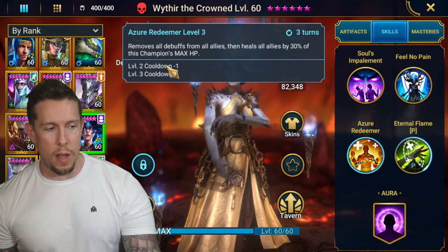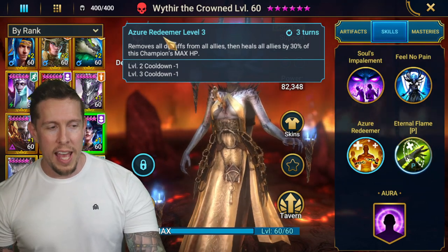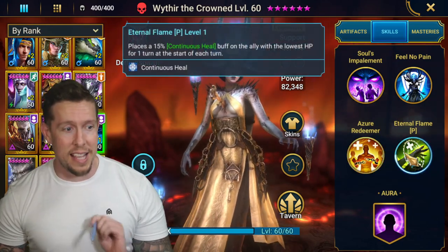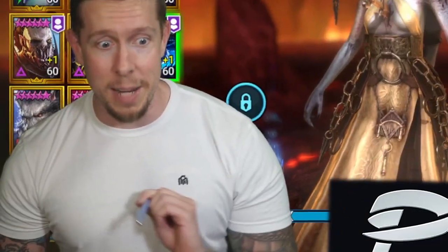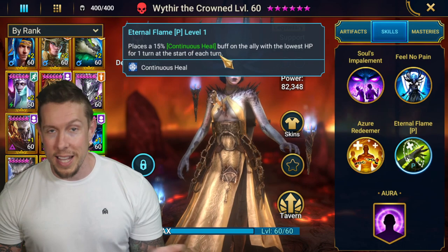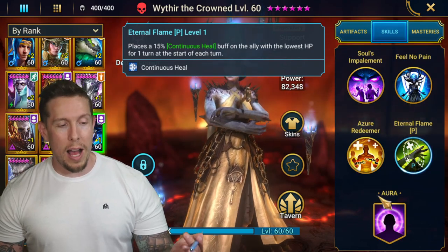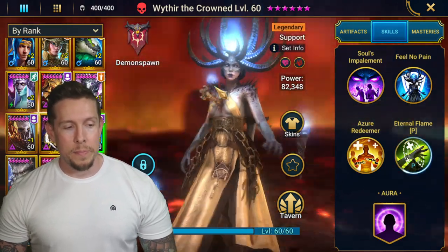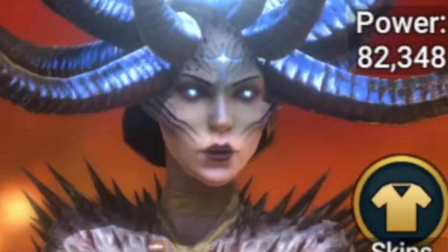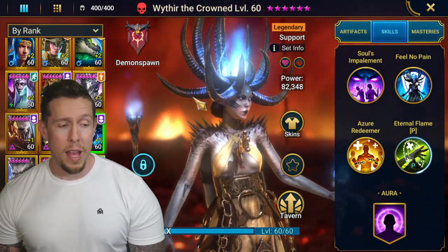On her A3 'Azure Redeemer,' another three-turn cooldown — we get a cleanse and a heal by 30% of this champion's max HP. That's insane. It also places a continuous heal on the ally with lowest HP for one turn at the start of each turn. She is aesthetically a little freaky — she's impaled by a dagger and the hands are something else — but she can heal your team with the best of them.